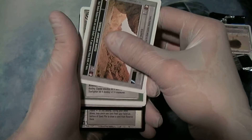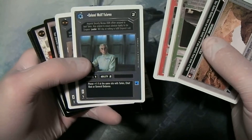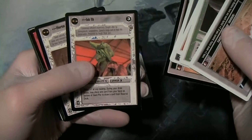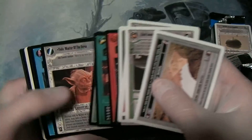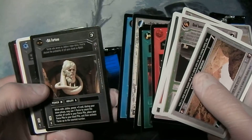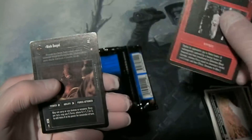Jundland Wastes, Quad Laser Cannon, Traffic Control, Colonel Wullf Yularen, Mayum Oneth, Tatooine Desert, Ishtiv, Ithorian, Darkstrike, Binders, Cloud City Blaster, Yoda - Master of the Force - Leave Them to Me, Bib Fortuna, Death Star Gunner, Tarkin's Bounty, Nyado Dugad with a lot of scum on it.